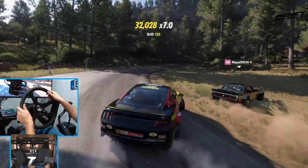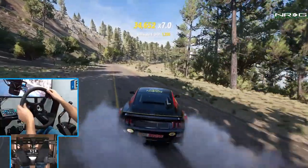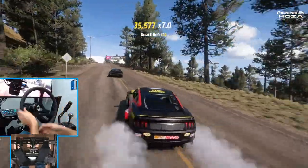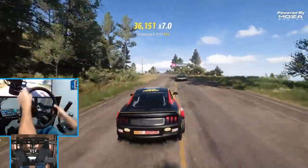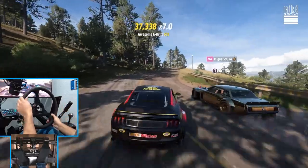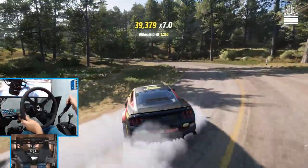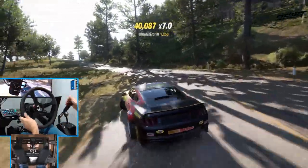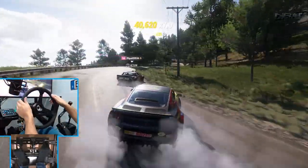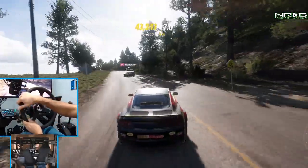That was a really long e-brake grab. Seems to be drying up though. I think we're gonna switch to our RSV2 wheel for the downhill section. I mean we're still managing to keep our drift score. Don't pull your handbrake without a clutch — I forgot how much fun this actually is.